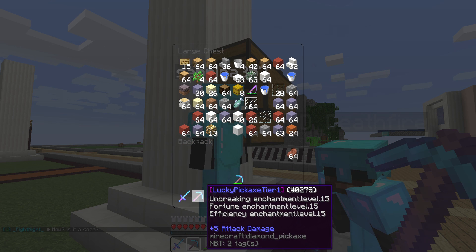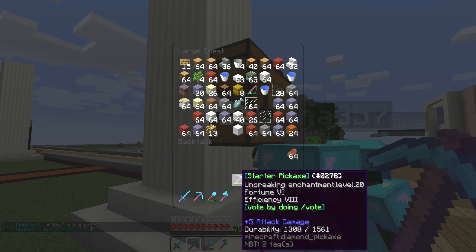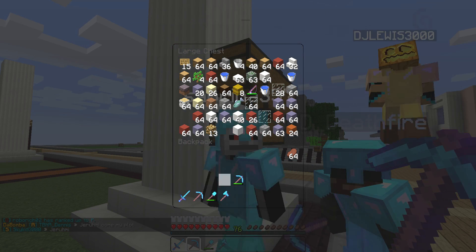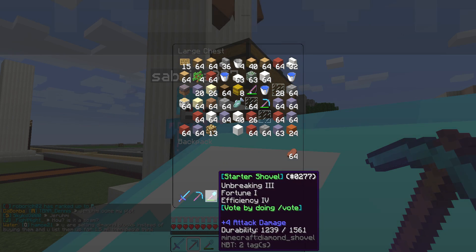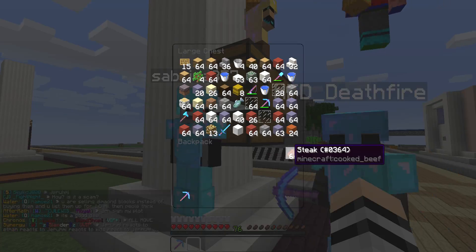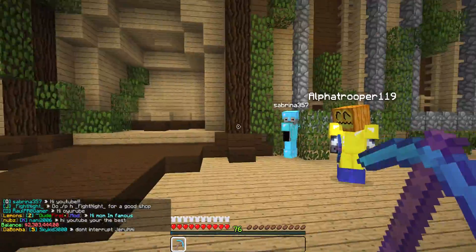I picked up this pickaxe today — it has Unbreaking 15, Fortune 15, and Efficiency 15, so it's slightly better than my starter pick. The unbreaking is a bit lower but I'm not too bothered. I'm going to use that for mining, put the other one away, keep the pick out and have some food in my inventory.